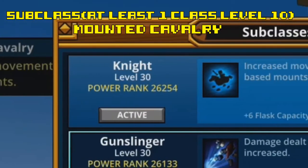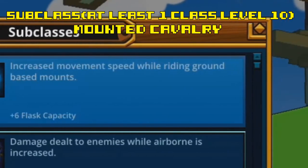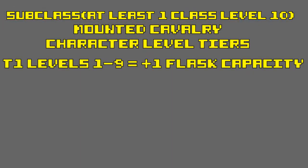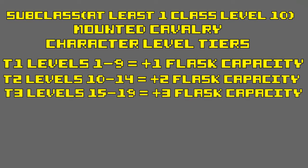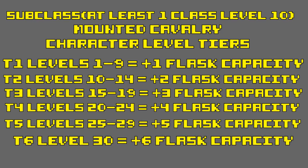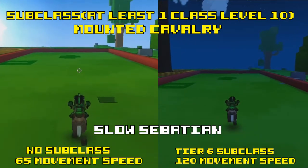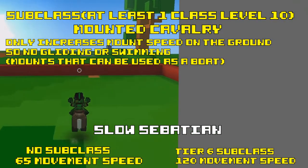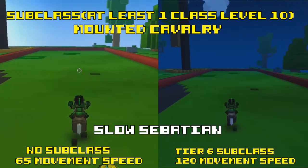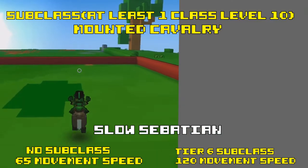Welcome back. The Knight's subclass, Mounted Cavalry, increases mount speed while on the ground and gives extra flask capacity based on your Knight's level. Tier 1 gives 1 extra flask capacity, tier 2 is 2, tier 3 is 3, tier 4 is 4, tier 5 is 5, and tier 6 is 6 extra flask capacity. The power rank portion increases mount speed on the ground — it only increases speed while on the ground, not while gliding, and it works with every mount including slower mounts like the Turtle Tank or Slow Sebastian.